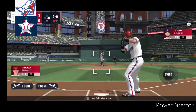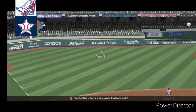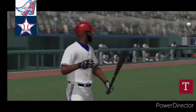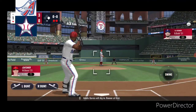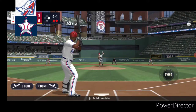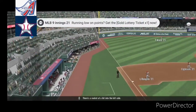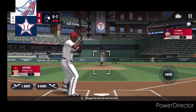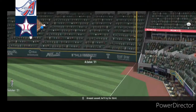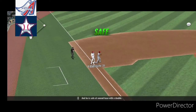Joey Gallo digs in now. Smashed high in the air in the opposite direction to the left. Adoles Garcia will dig in. Runner at first. Foul straight back. And a strike. Now the pitch. There's a rocket of a hit into the left side. Chopped the ball into foul territory. Now here's a well-hit ball towards the right side. Around second, he'll try for third, and he is safe at second base with a double.